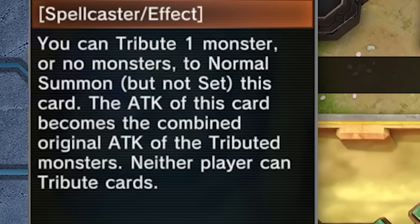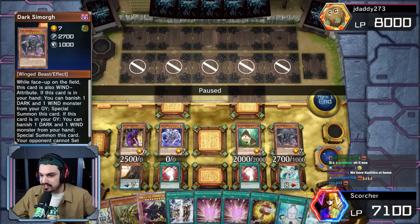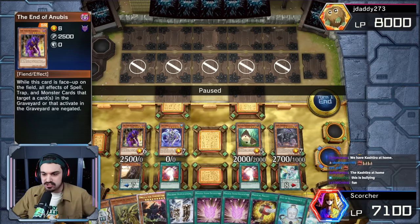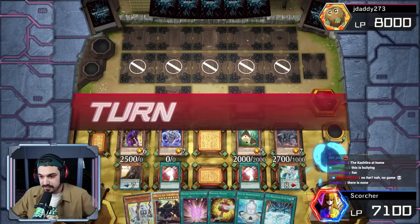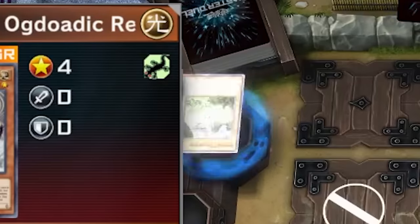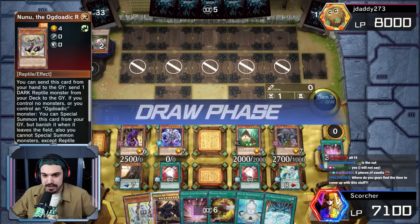Fog King says neither player can tribute cards — so no Kaijus. Dark Simorgue says the opponent cannot set cards — so no traps. Bamboo Shoot says your opponent cannot activate spell or traps. End of Anubis says no grave effects. What even is the out to this? Is there even a card that beats this board? Discard for hand size limit — new effect, dump Sushino Ko, pass. But we don't have game on board — how are we winning the game?